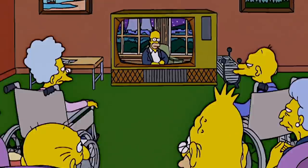After Homer does such a good job replacing Krusty on the Sabbath, he's given his own talk show and becomes very popular. Lisa then convinces him to use his power for good and talk about social issues, which quickly, of course, makes him lose all his ratings.